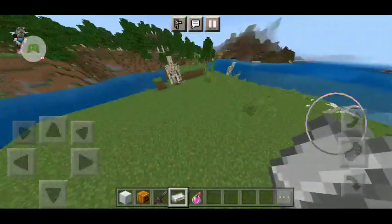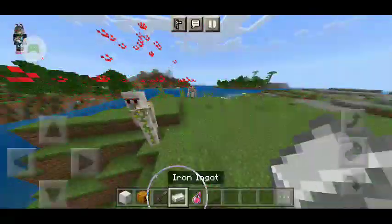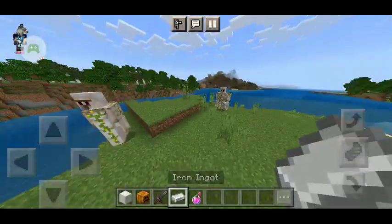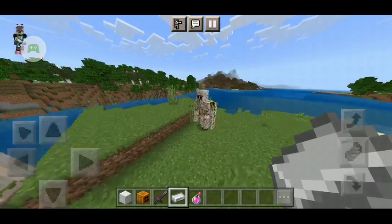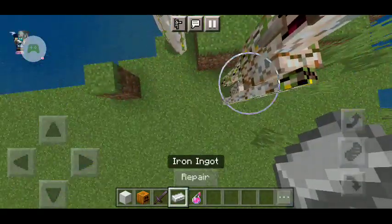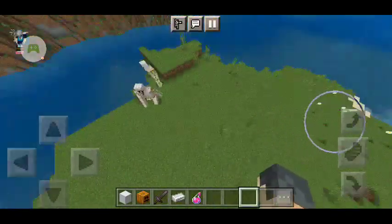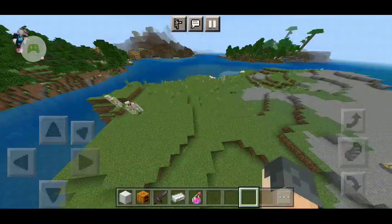I recommend using iron ingots because splash potions of healing are very hard to find. Iron ingots are easier to find in survival Minecraft. So that was the feature of the Crack Iron Golem.